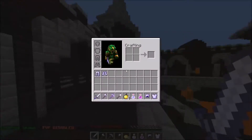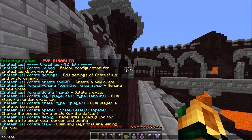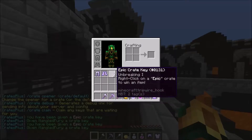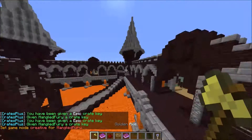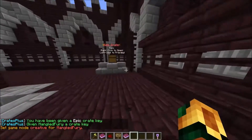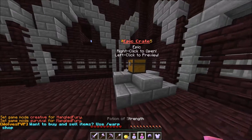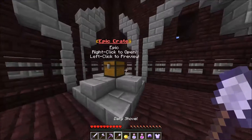Let's test some crates. If you click on the crate like that, you can preview what's in it. If you're wondering what these are, these are actually creeper eggs — I don't know why they're white, but they just are. You can get stuff you need for factions: hoppers, lots of diamonds, golden apples for PvP.